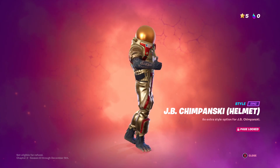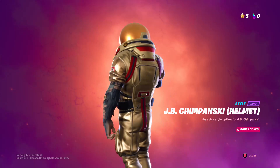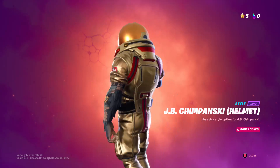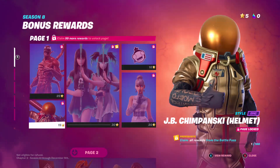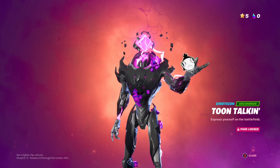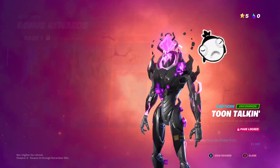JB Chimpansky with the helmet on — nothing too interesting, but you can put the helmet on with all the styles he's got. Then we have Toontalkin with an animated emoticon. Kind of cool.